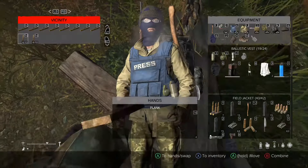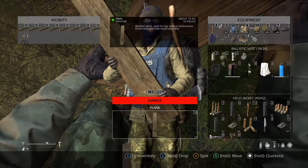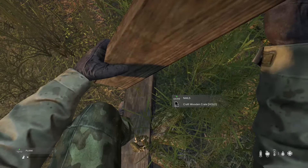Okay, let's combine all of them together until we get 10. Okay, we got 10. Now let's combine it with nails. Craft wooden crate.